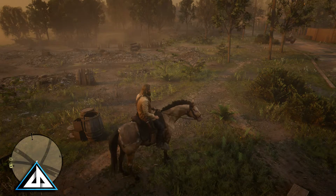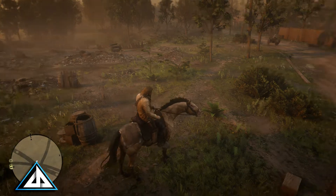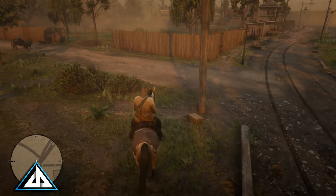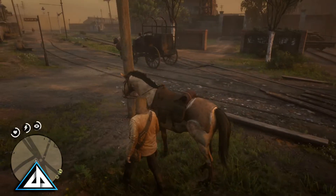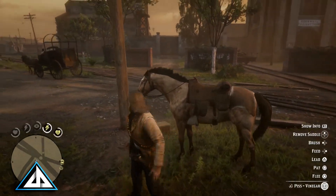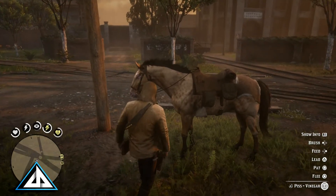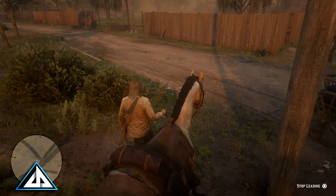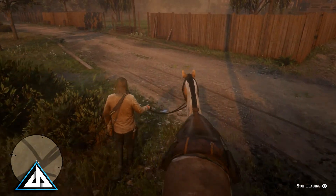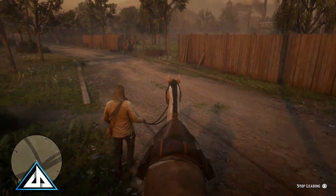This will be quick and easy. The fastest way to build your bond with your horse is by leading it. I know it sounds foolish, but check it out. To lead your horse, simply get off of it and stand next to it while focusing on it with the left trigger. Hit the triangle or corresponding button on Xbox and Arthur will grab the reins of his horse. From here, just use the analog stick and move around and walk your horse. FYI, trying to run while doing this will cause you to drop the reins and you will have to refocus on the horse to grab it again.